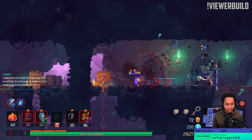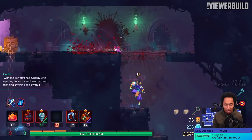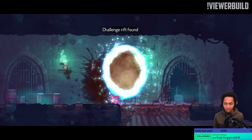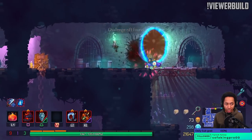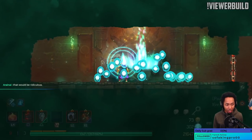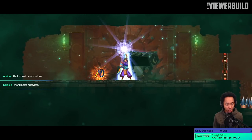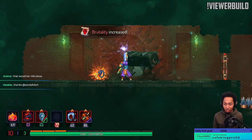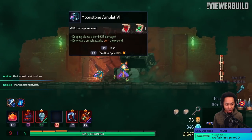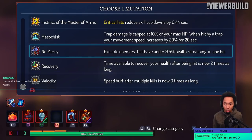Iron Staff had synergy with a lot of things and is a very good standalone weapon. Honestly, we're starting to just do one attack — I don't even do the full combo half the time. I just tap it once with Counter Attack or whatever parry mutations I have. Trying to do more than one attack feels like a recipe for disaster. Final mutation: we're gonna do No Mercy.